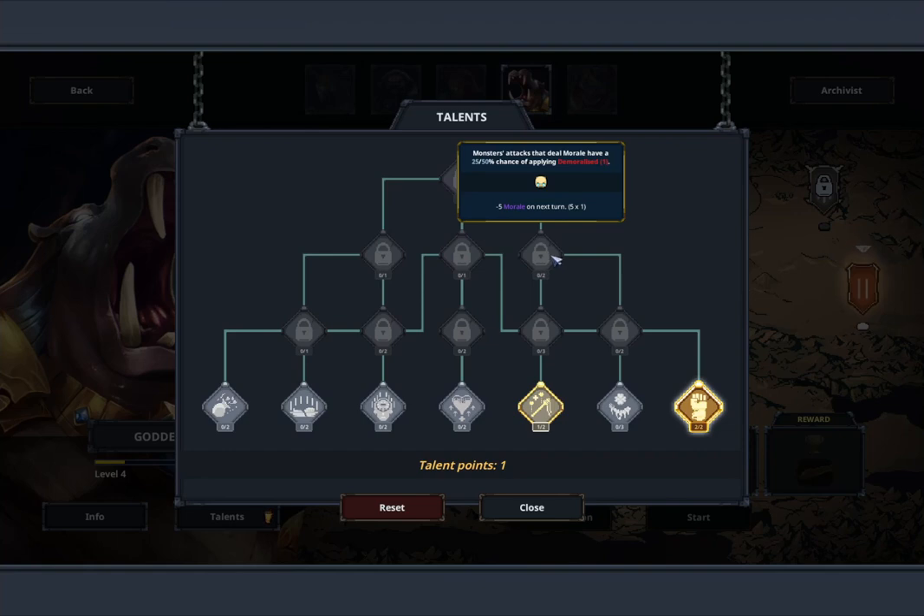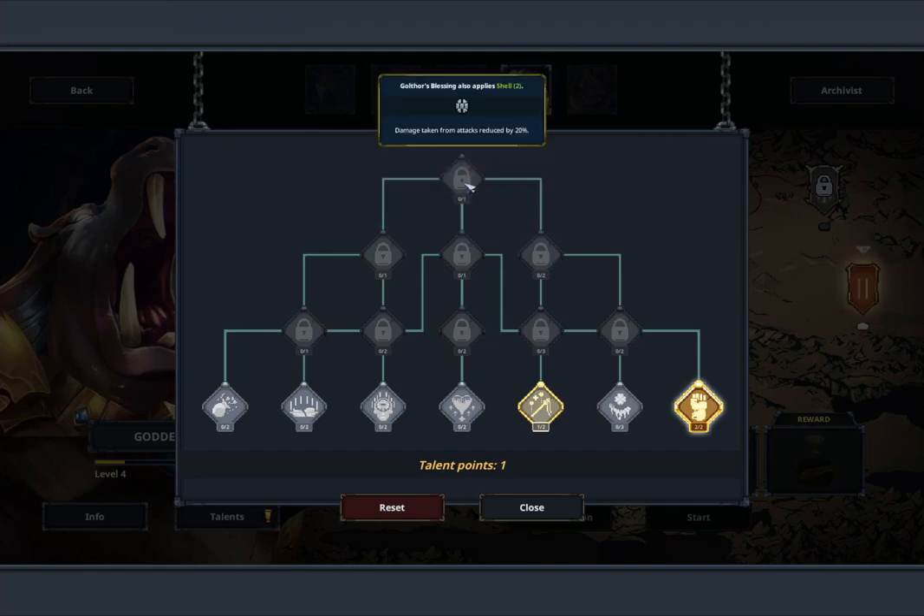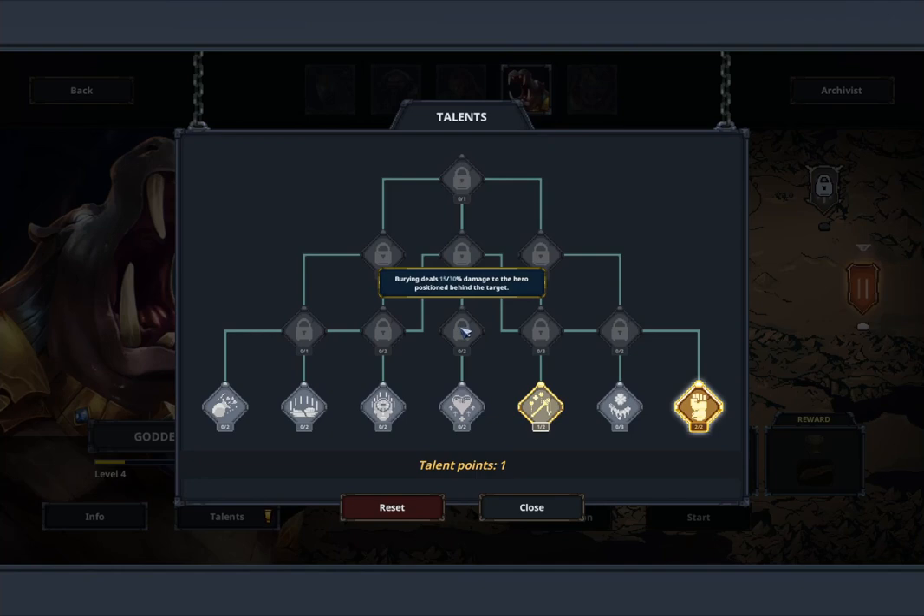I get a 10% chance of getting immortalized every turn. Ouch. Gulford's Blessing and Shell 2. Wow, I've got a lot of stuff. This one also attacks to deal nature or air damage. These are all useful.